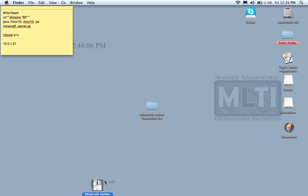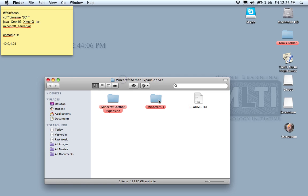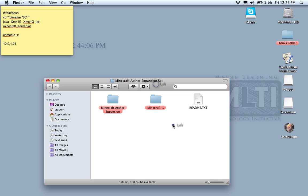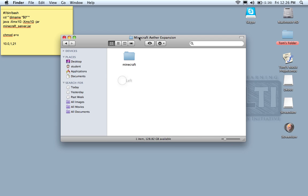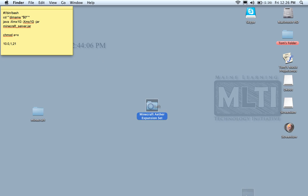Now that we have that, we can trash the Aether expansion set zip folder and open up the Minecraft Aether Expansion folder. There will be two folders and a readme. Delete the readme because we don't need that, and you can delete the minecraft-dash-one folder as well since that just contains regular Minecraft. Open up the Minecraft Aether Expansion and drag the Minecraft folder onto your desktop.